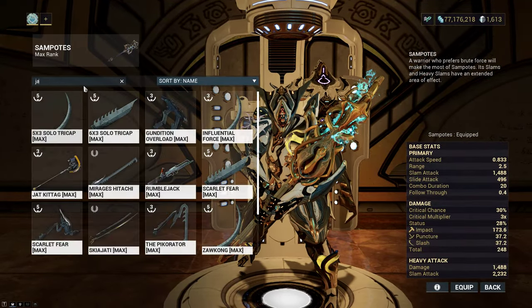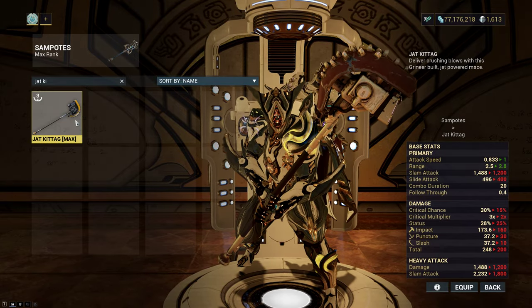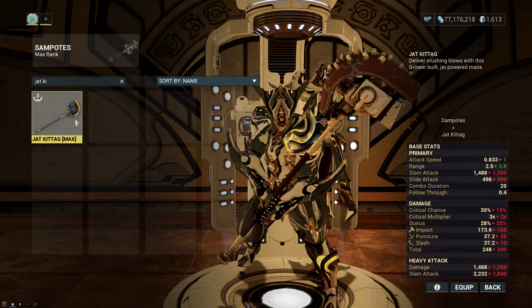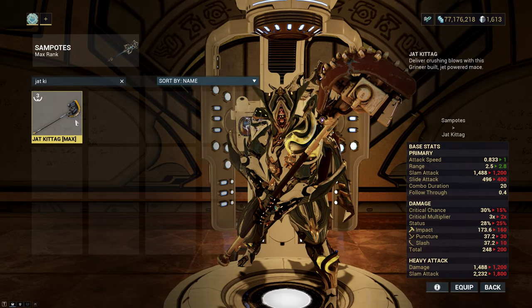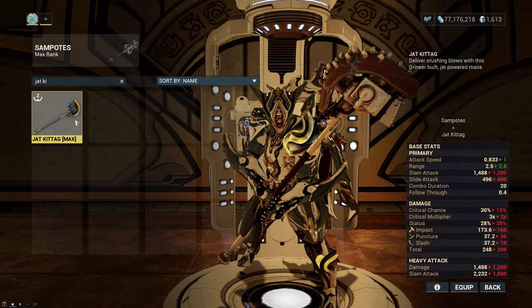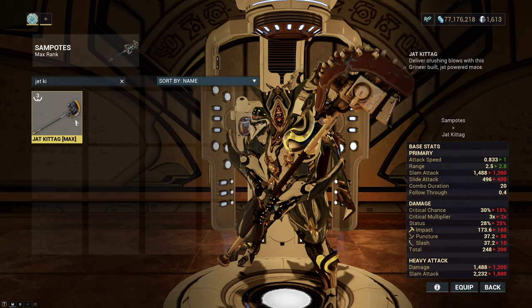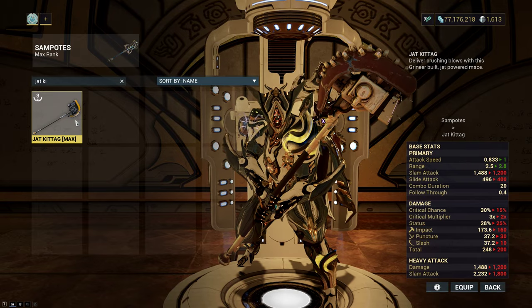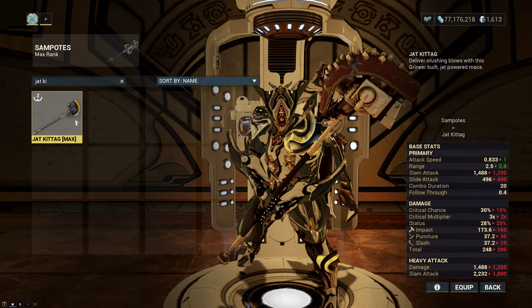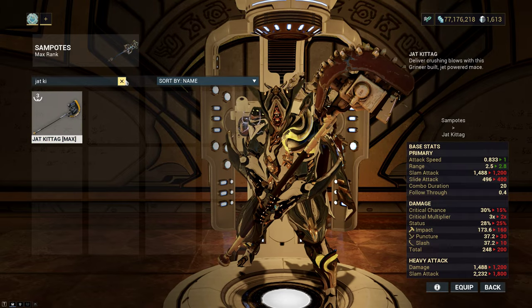Some might also be thinking of Jat Kittag. The thing is it's only able to hit in a bigger slam radius because of Melee Influence — it has no innate properties that allow it to do so. Vulcan Blitz works for AoE but only when enemies are armor stripped, and you'll need Melee Influence to strip in a bigger area, so Jat Kittag doesn't really come into the discussion.